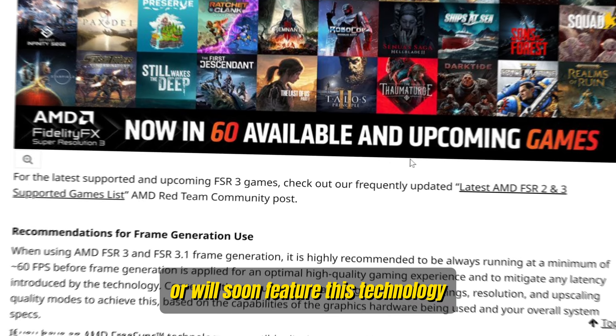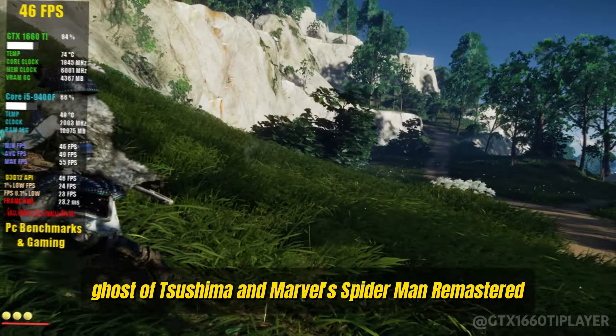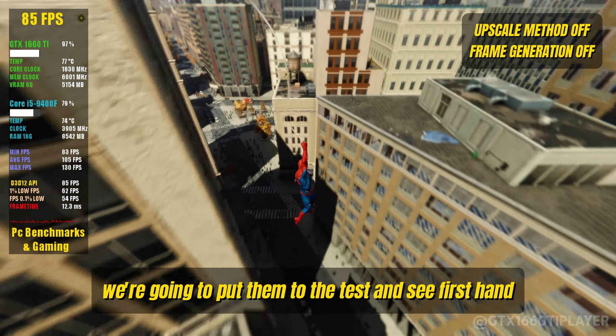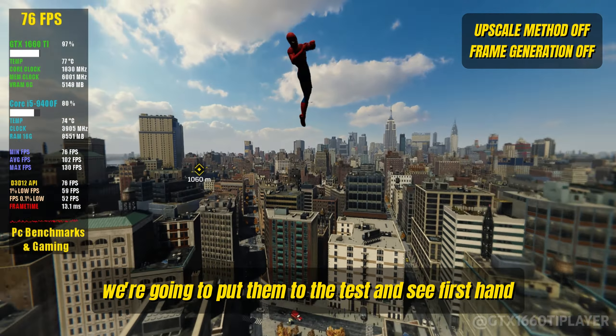In today's video, we're diving deep into the realms of two fan-favorite games, Ghost of Tsushima and Marvel's Spider-Man Remastered. We're going to put them to the test and see firsthand if the new FSR 3.1 update has truly amped up their quality and performance. So buckle up and stick with me till the end of this video as we uncover the impact of this update.